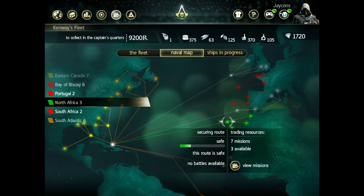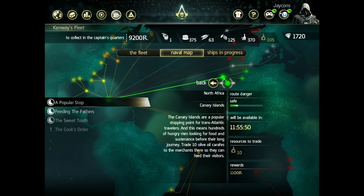Now you can see that this is a secure route. So you can click on view missions, and it gives you the availability. This one will be ready in just under 12 hours. Resources needed to trade would be — I think that's alcohol if I'm not mistaken — and I've got 105 of those.